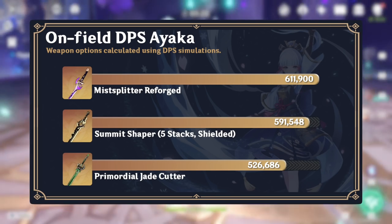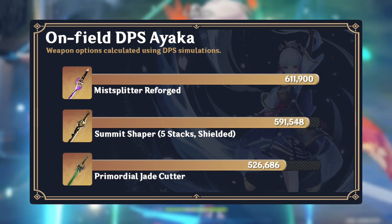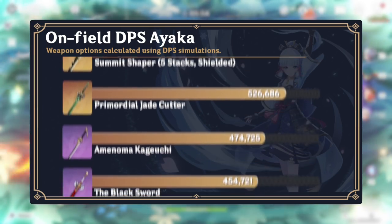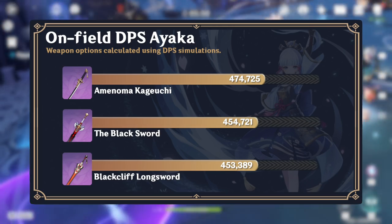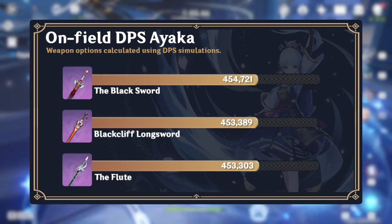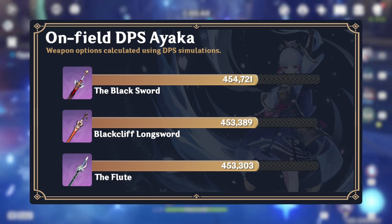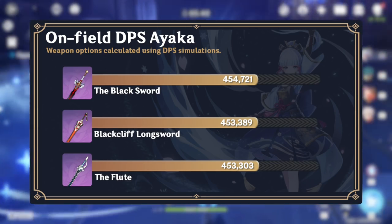Ayaka's best weapon for the on-field DPS playstyle is Mist Splitter Reforged for its high base attack and high elemental damage bonus. Her best 4-star will generally be dependent on her team, but Amenoma Kageuchi and Black Cliff Longsword are her two best options. The Black Sword can be good if players don't overcap on crit rate, but once players begin to overcap on crit, the Black Sword falls down the rankings.